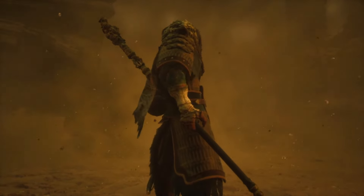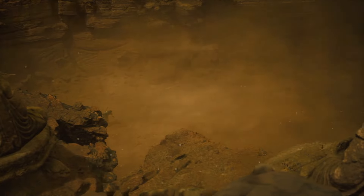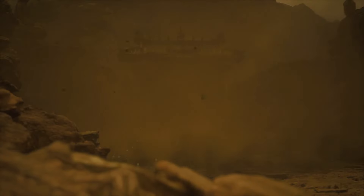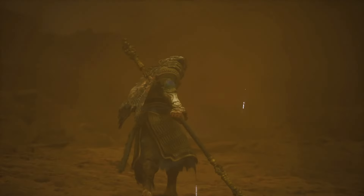In Chapter 2 of Black Myth: Wukong, there is a sand waterfall that you can find while progressing through the chapter. Behind this waterfall is a very specific dragon enemy that links to a larger questline and gives you very specific rewards, including a very unique staff.